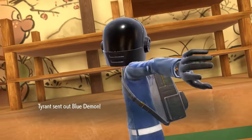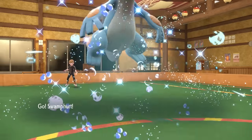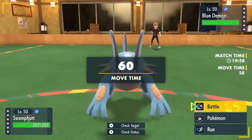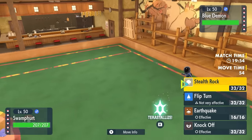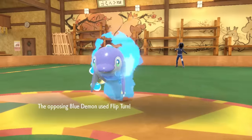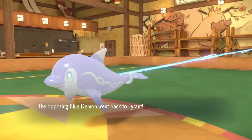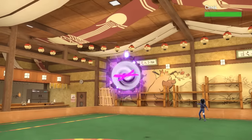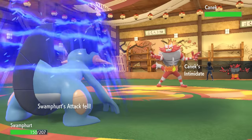Alright, so look — we are battling indoors. However, you better have brought your sunscreen because it is about to get bright up in here. I decide to lead off with Swampert, ready to lay down some Swamp Hurt, as they end up leading with the Palafin. This thing is probably going to go for something like a Flip Turn, trying to get itself into its crazy Superman form. I figure I'll just chill in here, lay down some Stealth Rock, and have a nice little time — and they do in fact go for the Flip Turn. We see a pretty solid chunk of damage there.